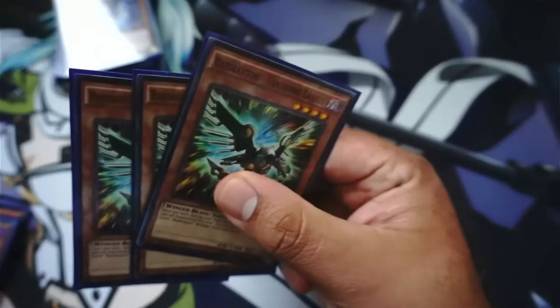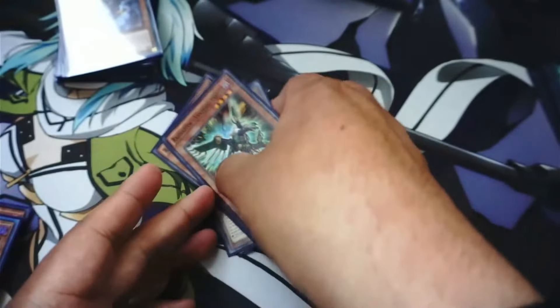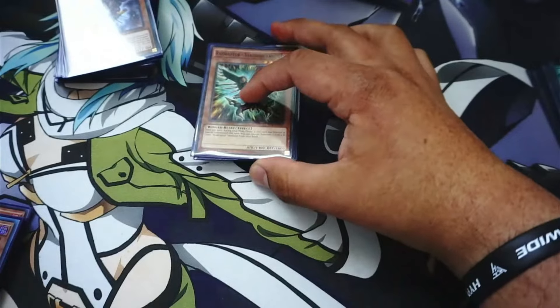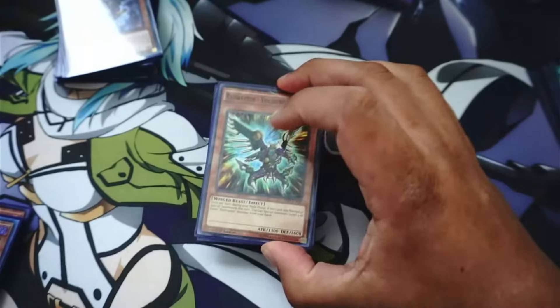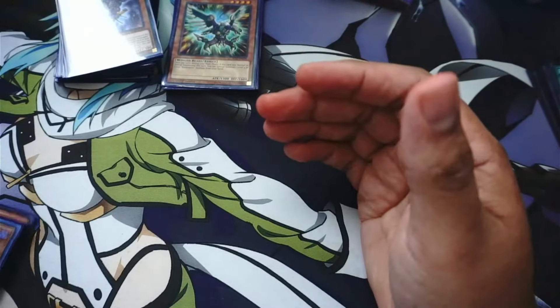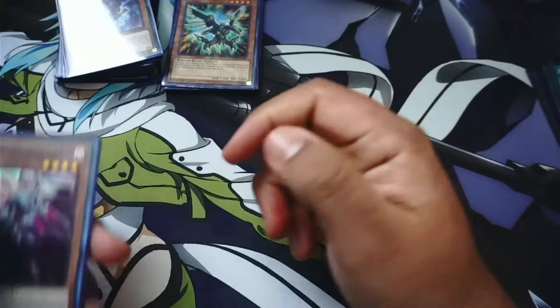I'm running two Raider's Wing, and something I just added overnight: three Vanishing Lanius. It's old school — I've seen some deck builds without it — but it did help me when I'm running a good combo and need to special summon more Raid Raptors from my hand. Vanishing Lanius was a good play in those moments and didn't really give me dead draws.